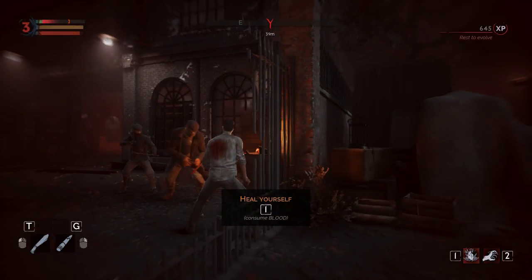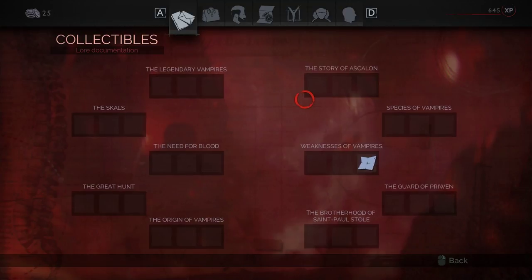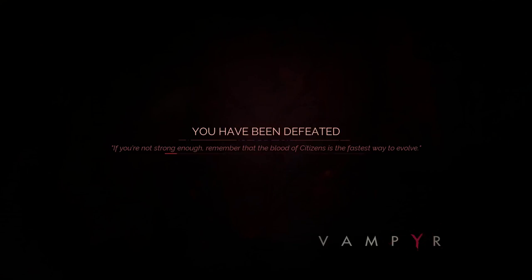I need to consume blood with the I key. That's a terrible button for that. Why not make it like Page Up or something on a completely other side of the keyboard? What am I even doing here? I'm dead. You have been defeated. If you're not strong enough, remember that the blood of citizens is the fastest way to evolve.